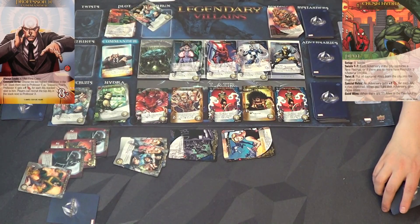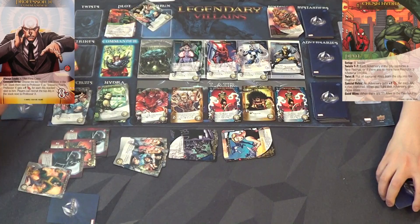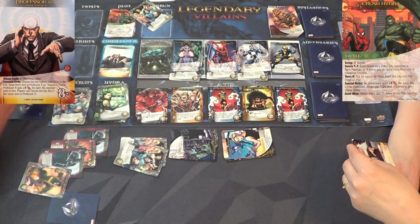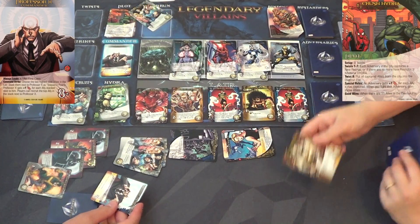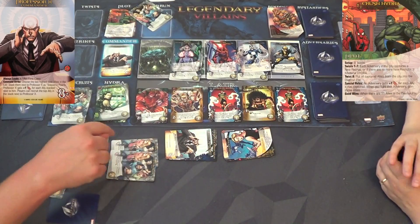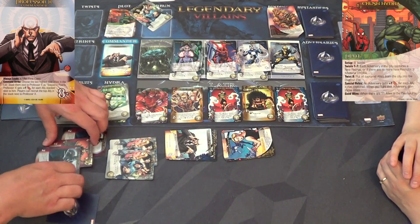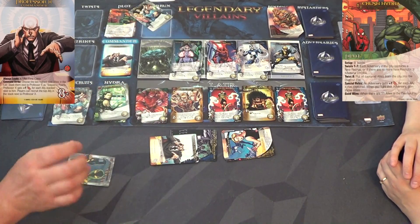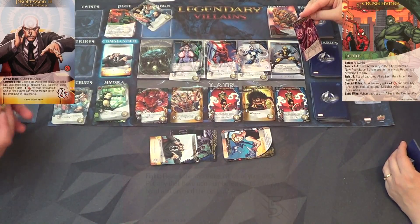I could hit Professor X with two, four, six, seven, eight, nine attack. I almost think we should clear out one of these city guys first. You should get the Professor - go ahead and hit the Professor! Are we playing with the final blow variant where we have to hit him five times? We always do. Each other player reveals a brotherhood ally or gains bindings - I do have one, yeah. One, two, three, four, five, six, seven - just one recruit point left.